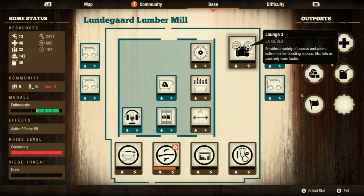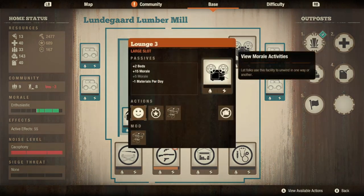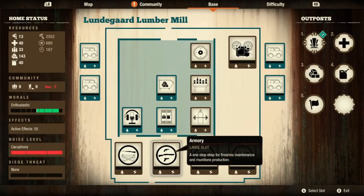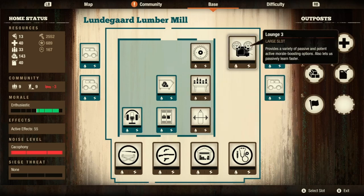Now we get to the last one - I talk about the lounge level 3 a lot. I don't often build it in just standard bases because it takes forever; you have to start with a basic lounge, then level 2, then level 3 - it's a long process. But here it is in all of its glory. It gives you 2 beds right out of the gate, and entertainment options give you a plus 15 morale per person, which is huge. It does cost 1 material per day, like most things I've built here.